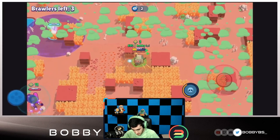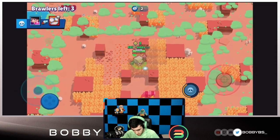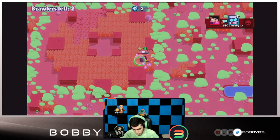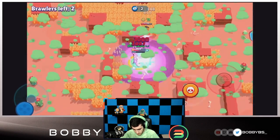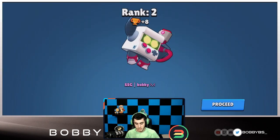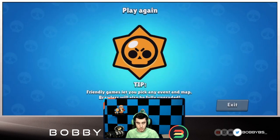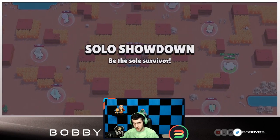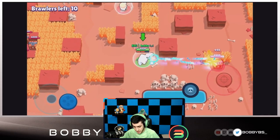Four brawlers left in this game, doing pretty well, but we want that win. Here's the Bull we were dealing with earlier. We're probably dead here. That BB is going to pick up a kill on the Carl. We're only going to get one shot - we're not winning this game. We're going to get second place. That BB deserved the win with 13 power-ups. We're up 46 trophies total. Let's do one more game - the solo grinds are becoming more and more OP as we figure out exactly how to do them properly.